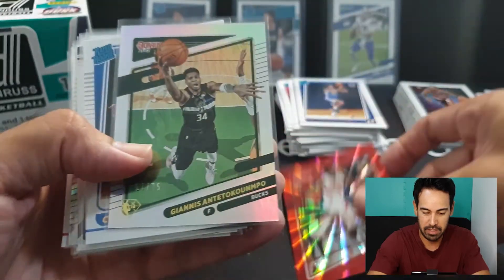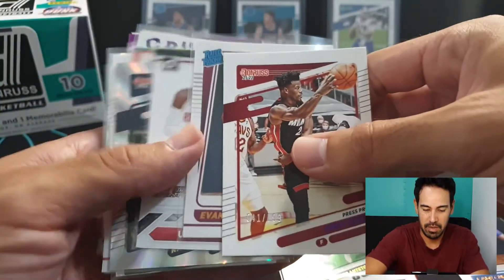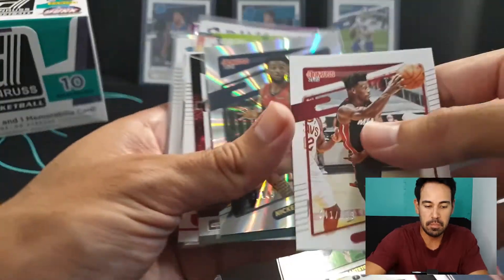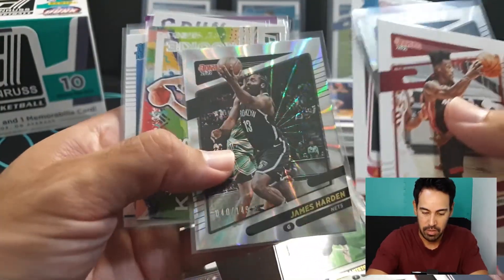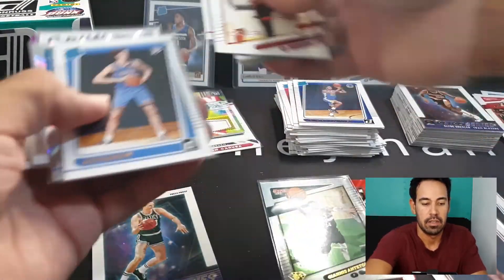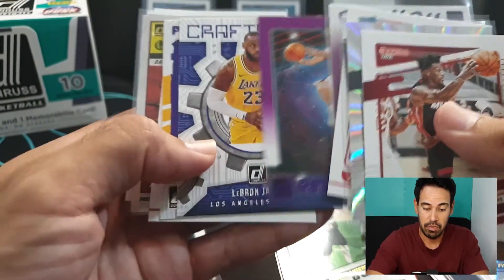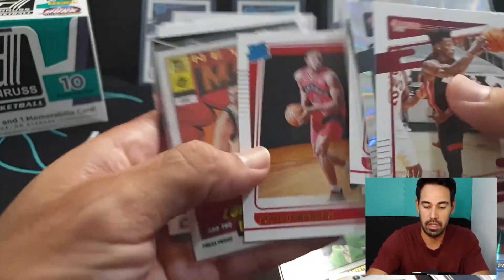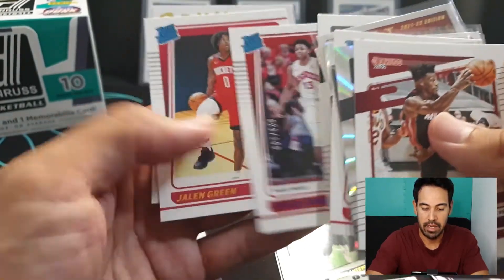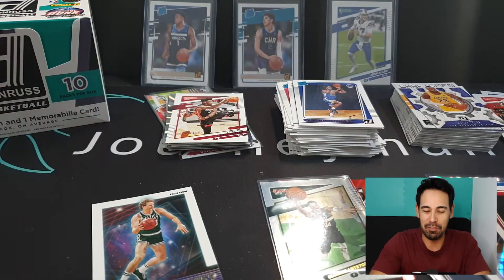Our OG red laser numbered, Giannis, Cade, and Larry Bird press proof. Some numbered cards, Evan Mobley, the next day auto of Usman Garuba, another numbered card, duos, Ayo Dosunmu, laser of Harden, and our jersey kings rookie card. Josh Giddey - well pleased with that one. A pretty cool numbered Franz Wagner card, a number of purple inserts, Luka Doncic press proof net marvels gold foil, duos, Curry. Those are the hits of the box guys - hope you enjoyed the video.